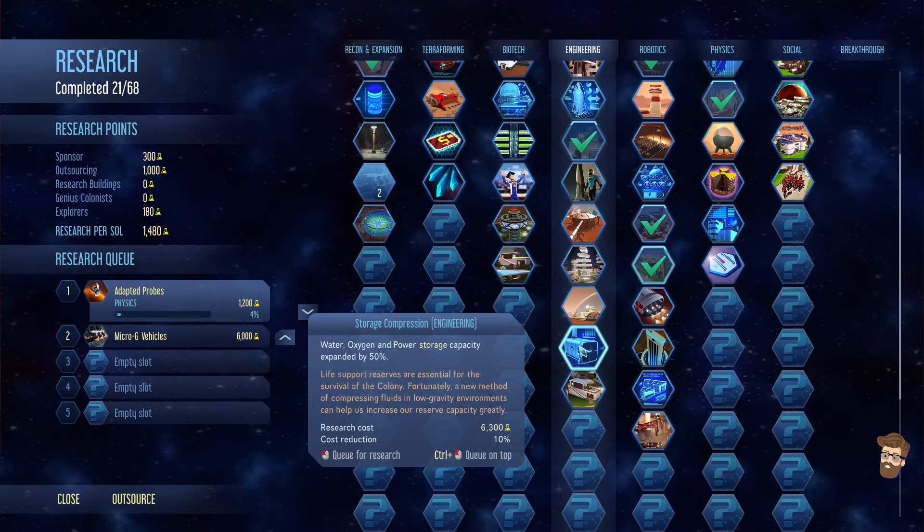Fueled extractors, smart homes. There's storage compression - I thought that one came up a lot sooner than it does, apparently.